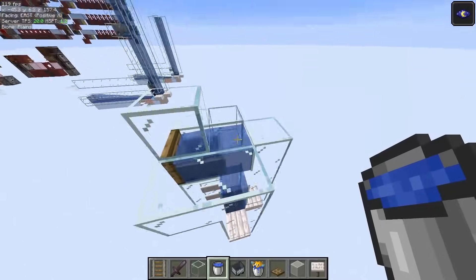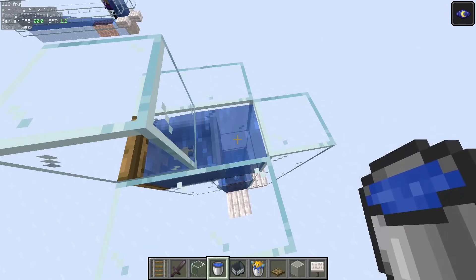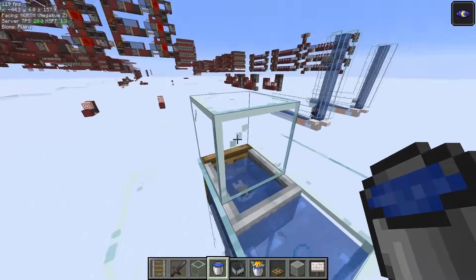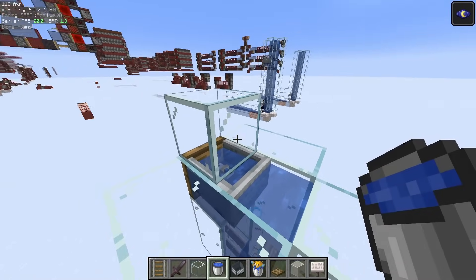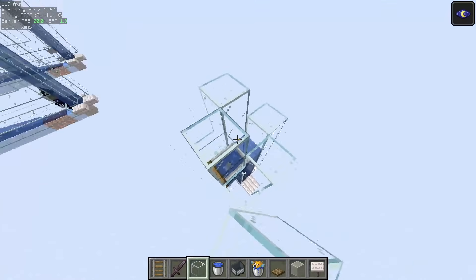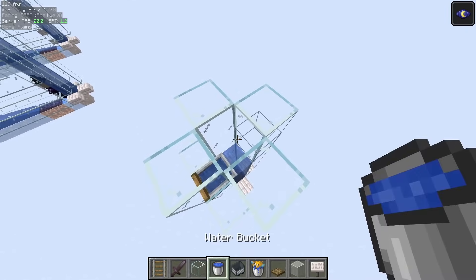Make sure the minecart is fully lodged into the trapdoor and place a block over it. Now we can place our water back. You can see that the minecart is going to float to the top and get stuck on this block. We can place our other blocks, and this is your entire setup.